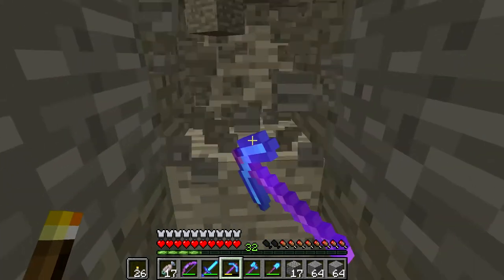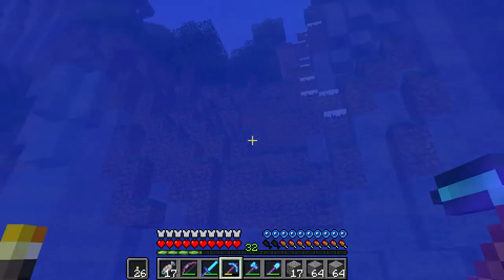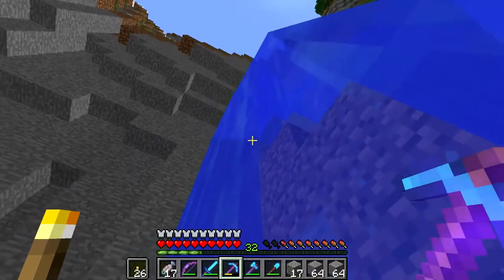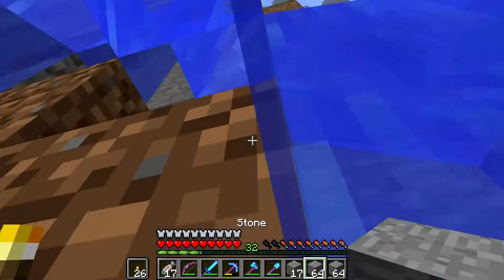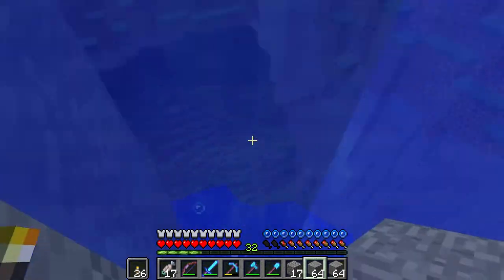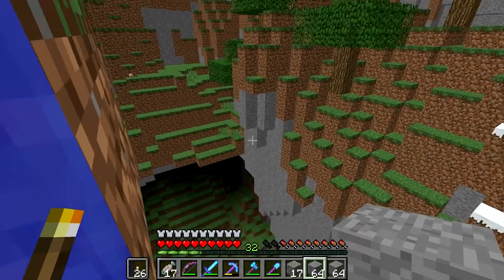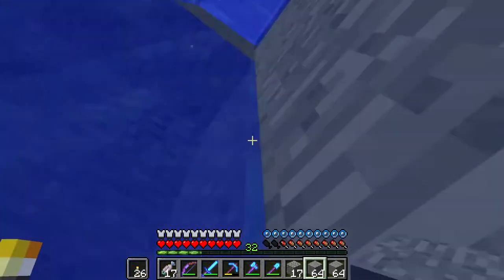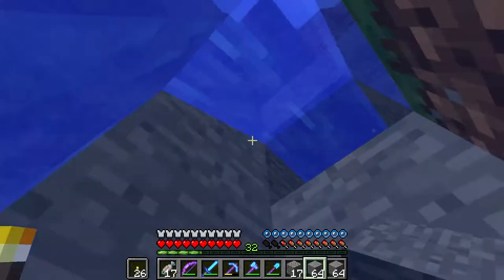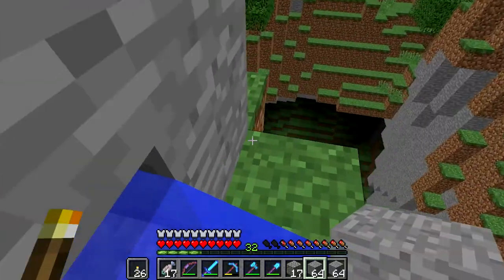Seriously, we are right in the center of this huge mountain - we should be breaking out soon. We could end up just going forever and breaking out in the middle of an ocean, you never know. Oh, we've broken out into a waterfall! The waterfall at the top is probably a good place to stand. This hole - this is going to be our new base area for this season.